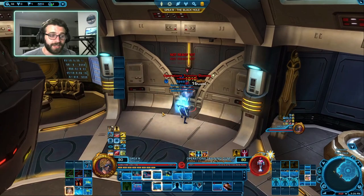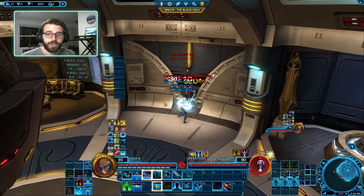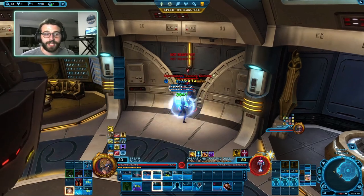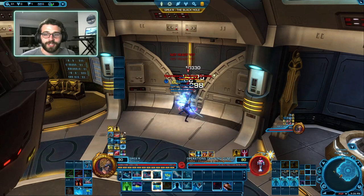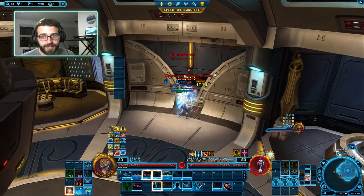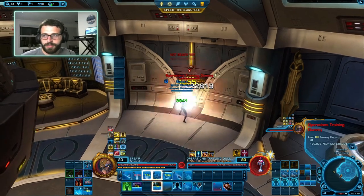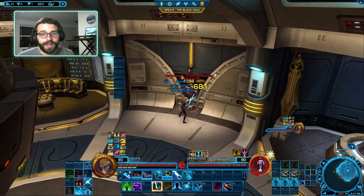If you can do this rotation until your fingers bleed, so that you no longer have to think about what abilities you're pressing next, you will be doing oogles and boogles of turbo damage as Concentration Sentinel. Concentration Sentinel is one of the highest DPS specs in the game right now. Nail those four parts: Build Focus, BSS — Burst, Slice, Storm — jump in, build Concentration, Burst, Slice, Slash. Do that until you've memorized it and you'll be good and ready to rock and roll.